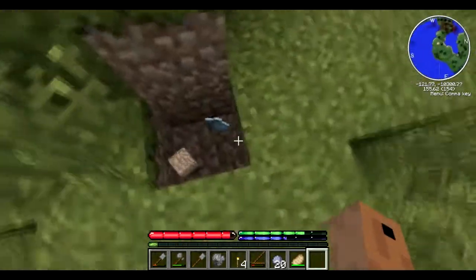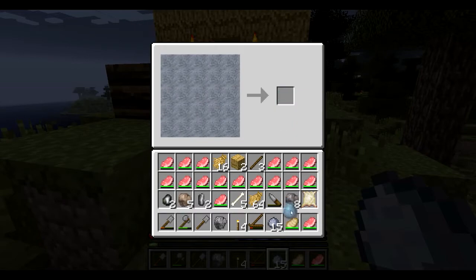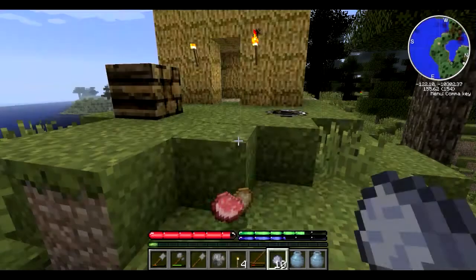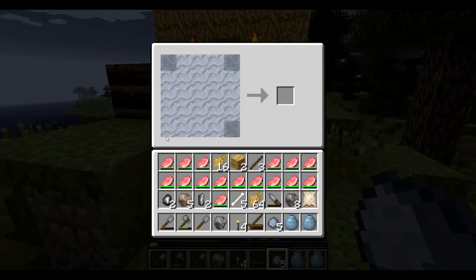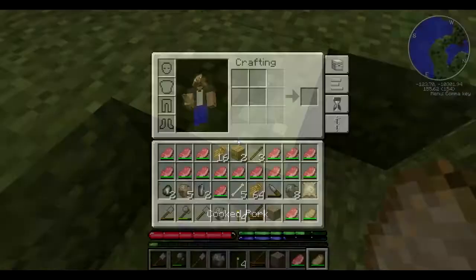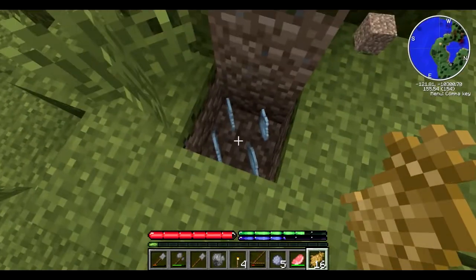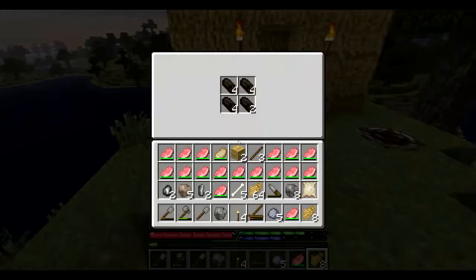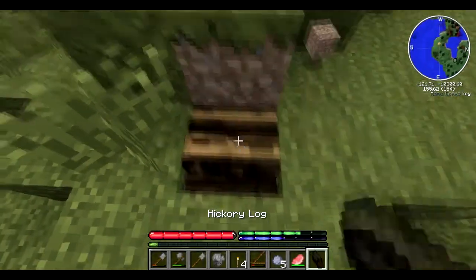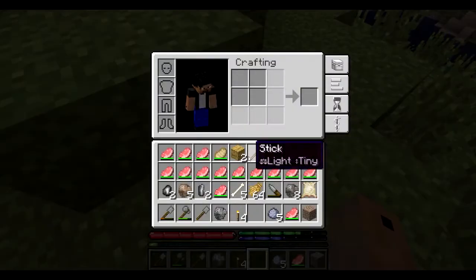You shift right-click to place it down. Let's make some other stuff too - clay vessels. I'm gonna make three of those. Shift right-click to place them down - you can only place four at a time. Now we need to place some straw, shift right-click, and then some logs on top.